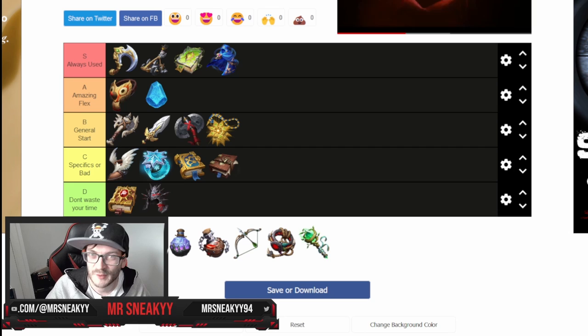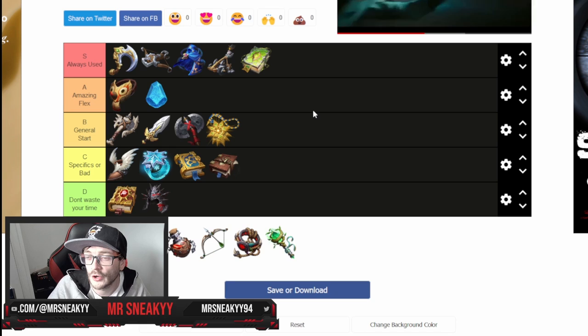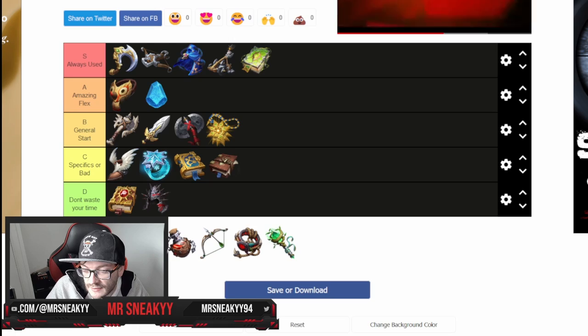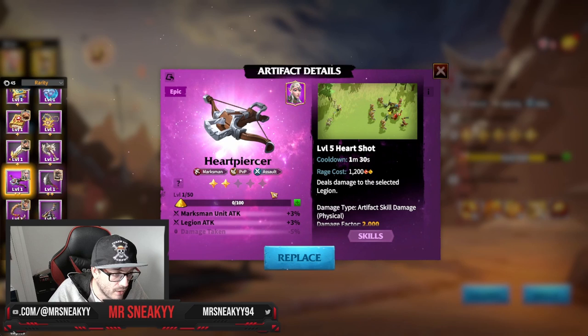We're on the final stretch — only eight artifacts left to go. If you've enjoyed the video so far, remember to smash like, comment, and subscribe. The next artifact is Heart Piercer, and it is definitely an S-tier artifact. The reason Heart Piercer is S-tier for epics is pretty straightforward: you've got a nice burst of damage which you always want on your archers. When we go into the game to showcase it, you can see a bunch of Marksman unit attack — which is amazing. You always want unit attack on your Marksman because it means your normal hits are hitting even harder, and your skill damage is all based on physical attack, so boosting it is amazing.